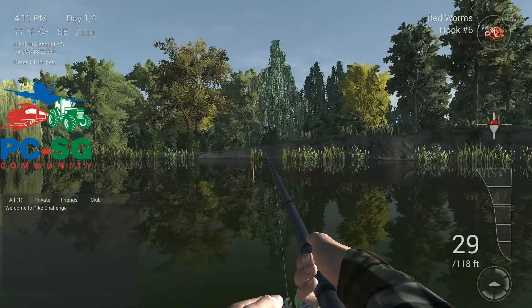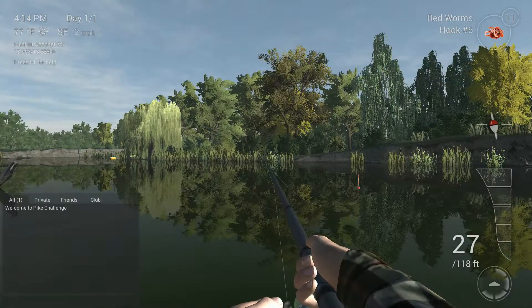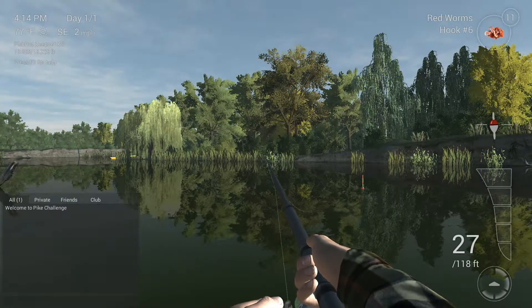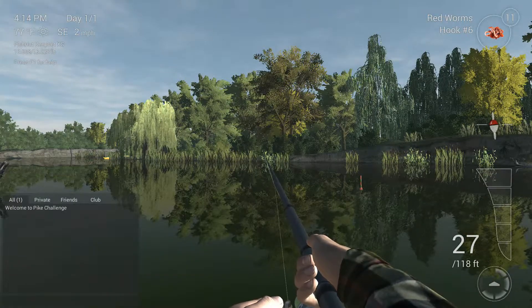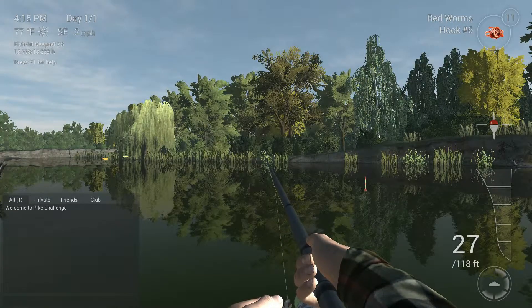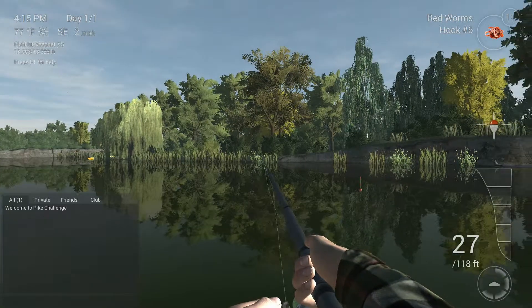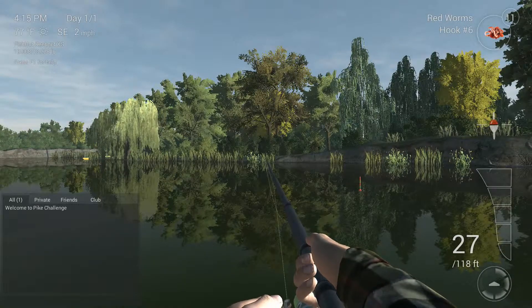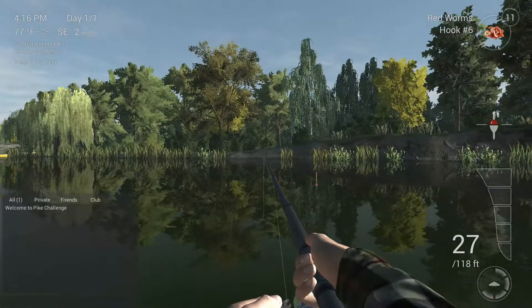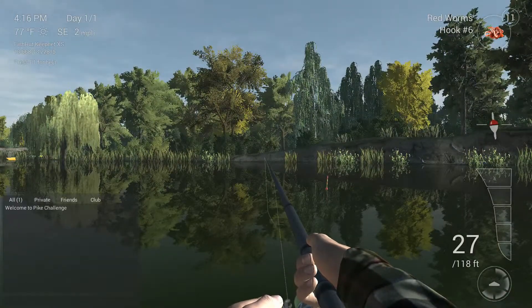The little arrow in the middle of the circle is your reeling speed. The indicator on the left shows 27 out of 118 feet — 118 feet is the total line on your rod, and you have 27 feet of line out. I'm using a size 6 hook with red worms. If I'm targeting catfish, that's the wrong bait — red worms are good for panfish like crappies and bluegills.